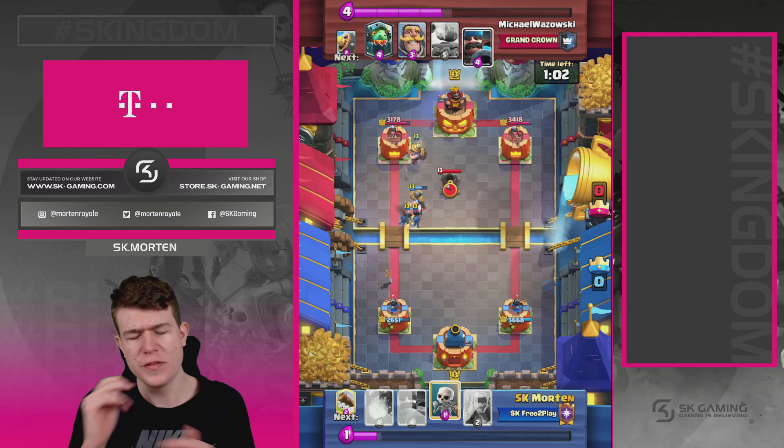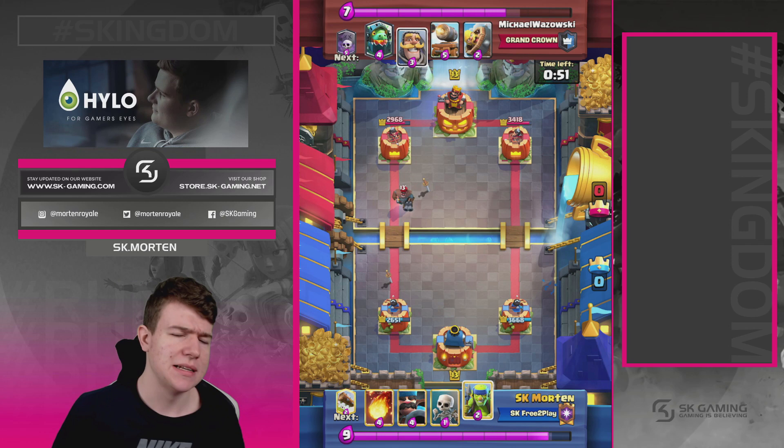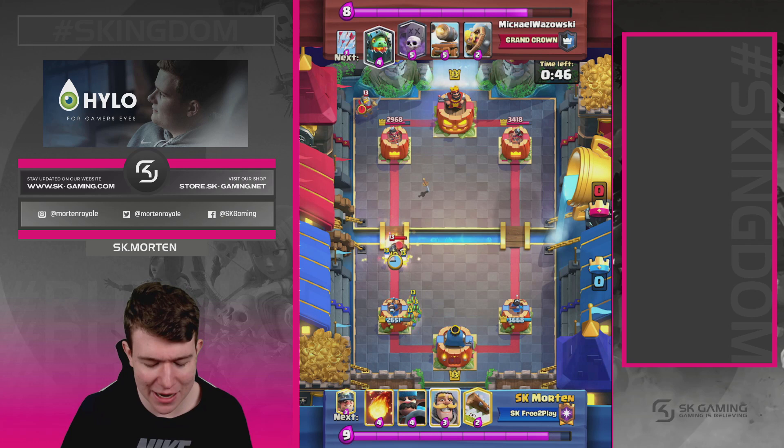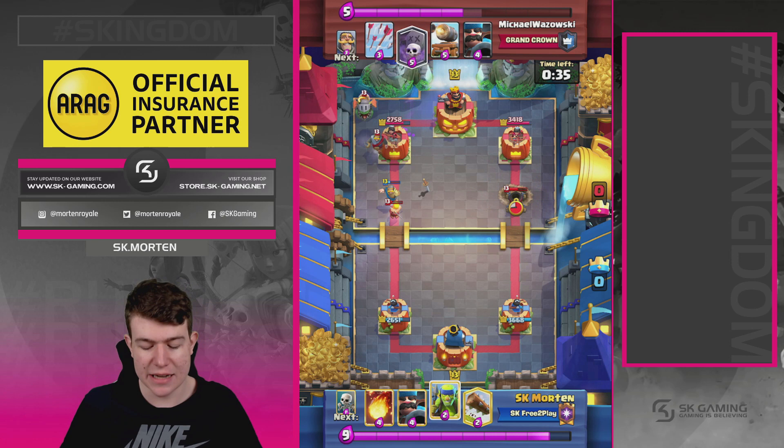I go in with a Miner here which is a smart play, and we're still in the game — but this is a tough matchup and it won't get easier in double or triple elixir. I'm going in with Skeletons high and need to be aggressive. I go with Miner, then Wall Breakers on the opposite side to force him to spend elixir. A great Spear Goblins timing here — one Spear Goblins survived and killed the Mortar completely.